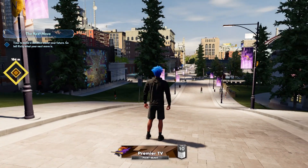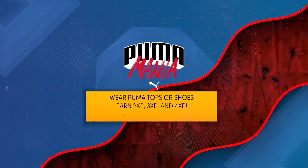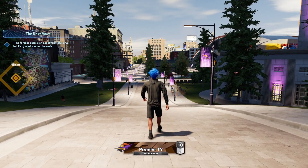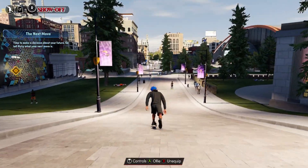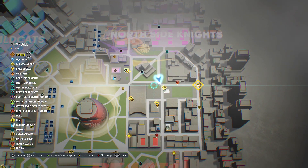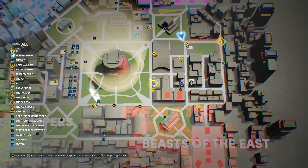You need to press Select or the Back button as soon as Puma Mania pops up. Whenever Puma Mania is active — which it should be by the time you're seeing this video — press Select or the Back button, scroll all the way down, and find the Puma store.